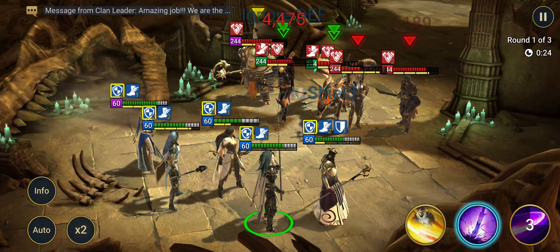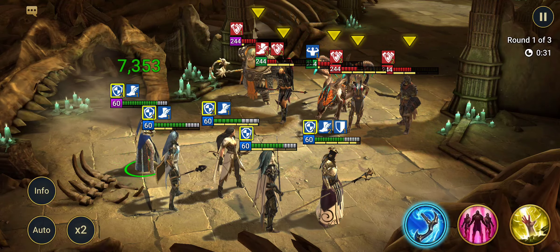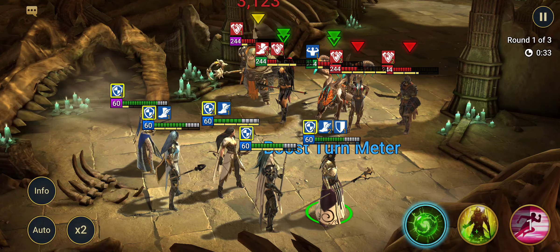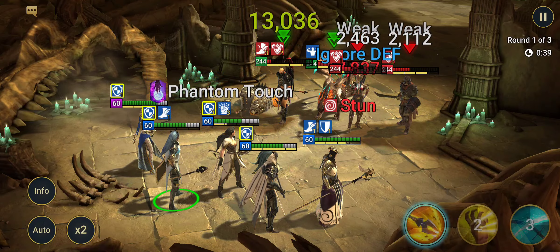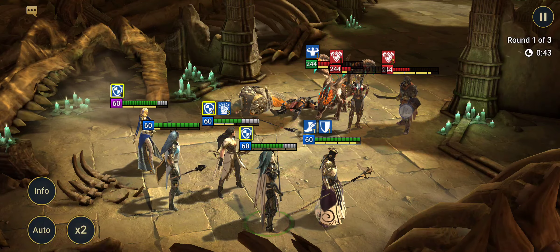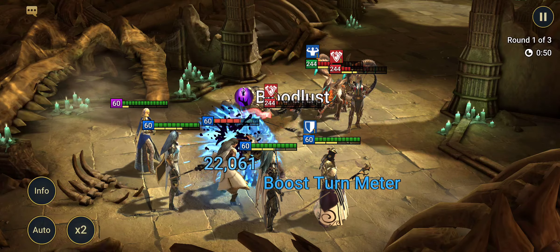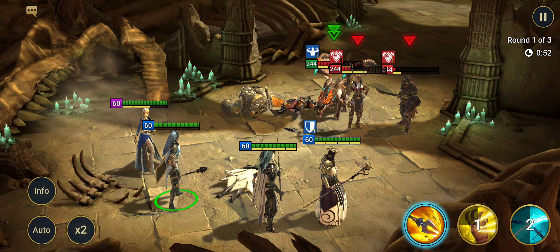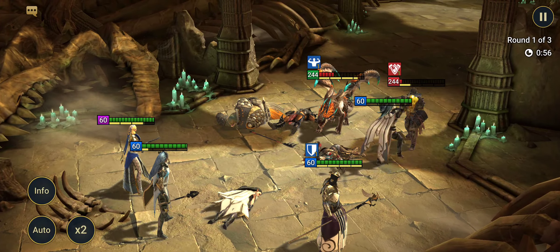Attack all enemies two times — boom boom. She is in a stun set, by the way, and we'll go over the sets when we're done. Oh, we got lucky — nice! The person that is really scary here is Torture Helm; he hits really hard.